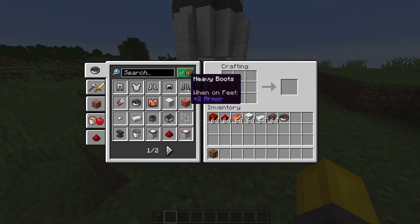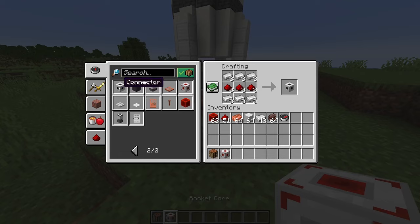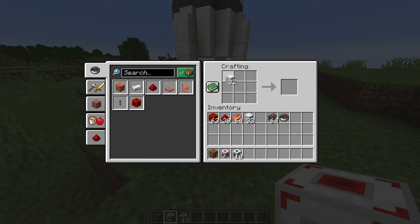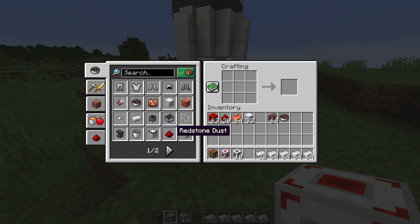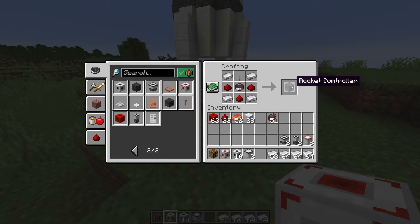We're going to need one rocket core, which is crafted like this. A bunch of connectors — I ran out of iron. Then some fuel tanks; two will do for going to the Moon. And a bunch of oxygen tanks, and of course some engines. You have the big rocket engines and you have the small rocket engines. And lastly, we're going to need the rocket controller, which is crafted like this.